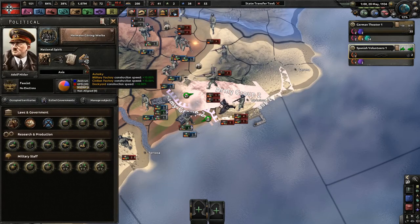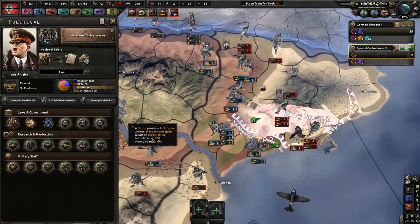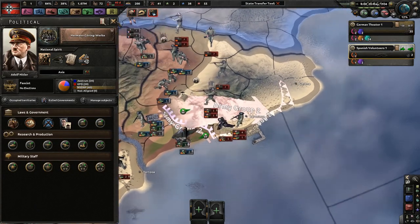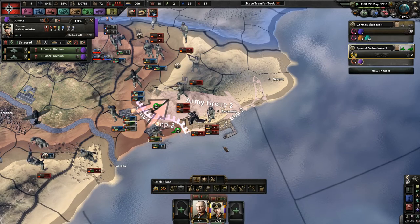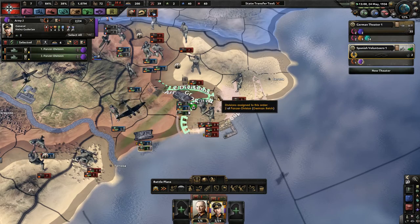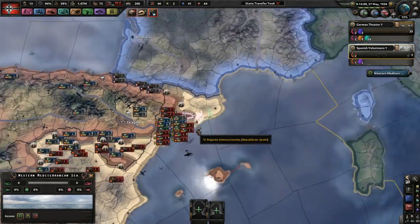Autarky! We get fast military, civilian, and dockyard construction speed. Because German engineering is the best, you're just going to build, build, build, build. Next up: more civilian factories so you can build even faster. Naval rearmament is only 35 days, but if you have the civilian factories that could greatly increase your production. I'm only building military factories right now because we have MEFO bills.